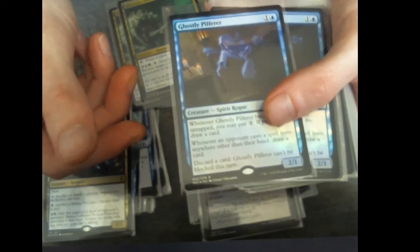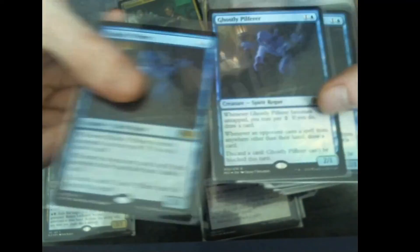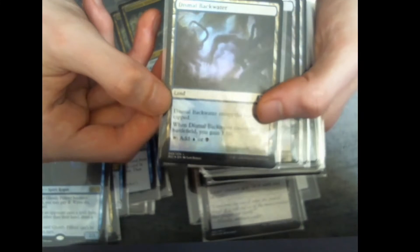Ghostly Pilferer, a Spirit four times. Then we have Swamp and Island of course, and this small Dismal Backwater.